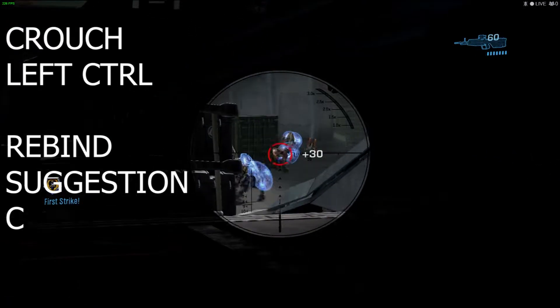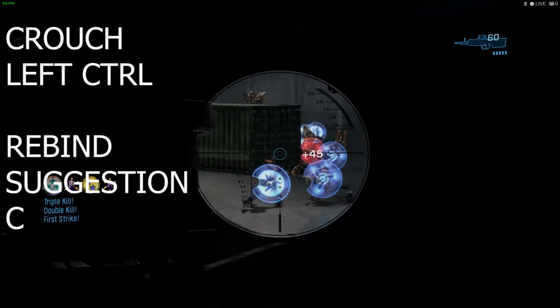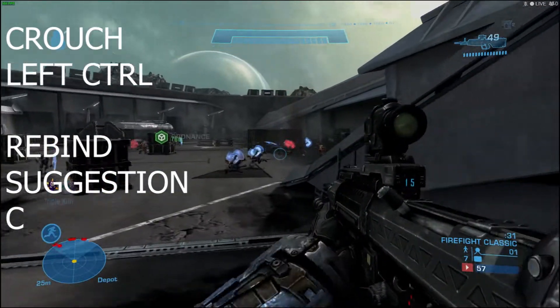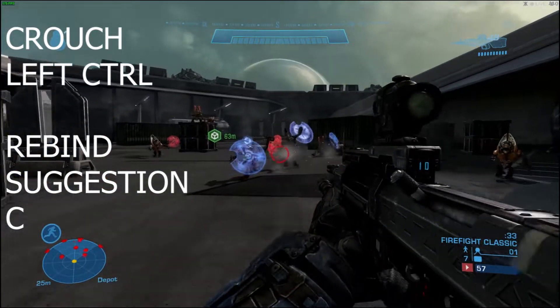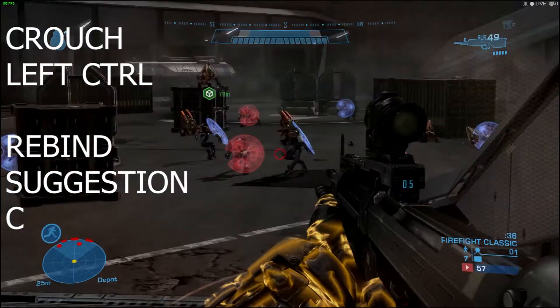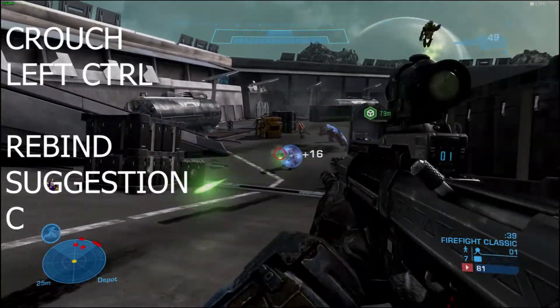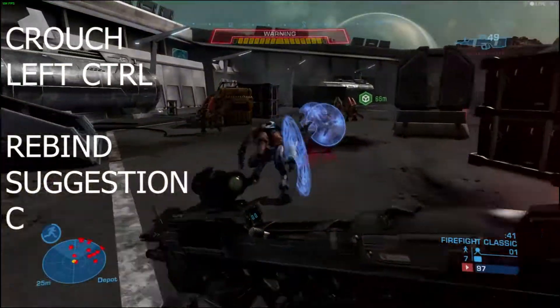The first key we're going to talk about is Crouch. Now, Crouch at the generic settings is on Left Control. This presents a problem because if you're going to drop down from Shift to Left Control, and Shift is your armor ability — so sprint, shield, any of those — you're going to have to decide: do you want to crouch or do you want to sprint?